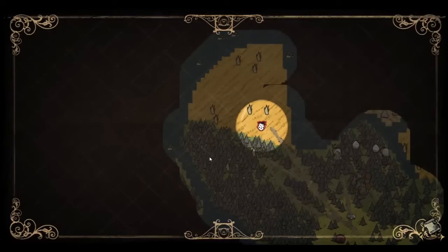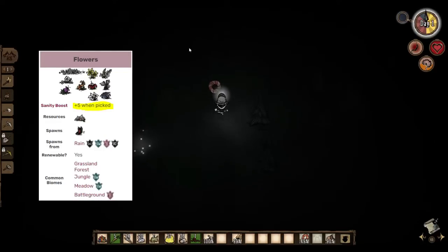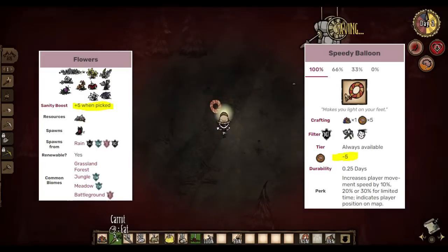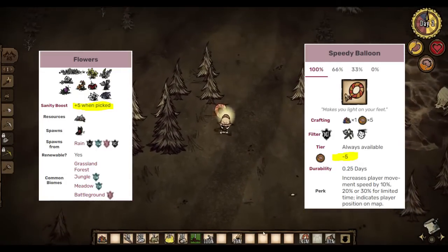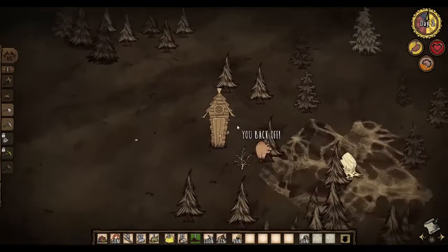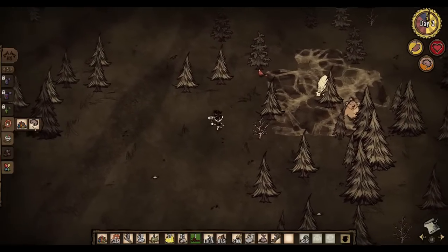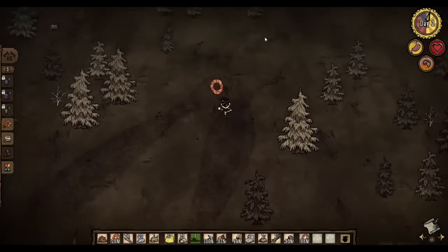Explore using your speedy balloons until you find them. I would recommend picking flowers as needed as Wes, since Wes already has really low sanity and each new balloon will cost you 5 points. Dealing with nightmare creatures without a science machine using a character with a 25% nerf is just a big waste of time. In addition to picking flowers here and there, you should also be looking for pig houses or pig heads. You want to hammer every pig head you see and at least 3 pig houses. You also want to be picking twigs and getting some grass, and chop down 2 fully grown trees to gain 6 logs and 4 pine cones.